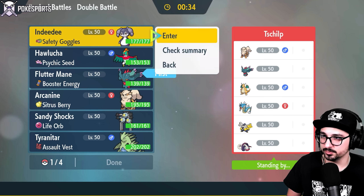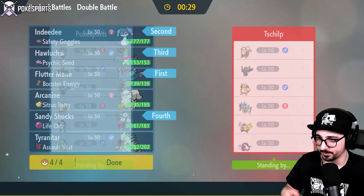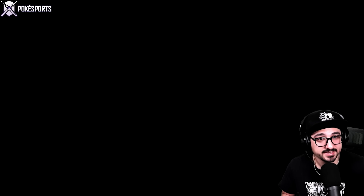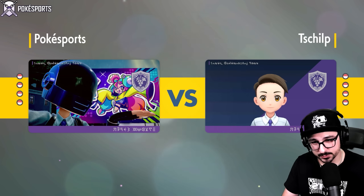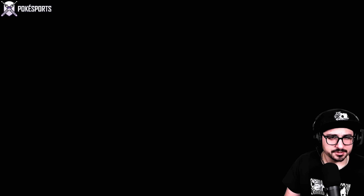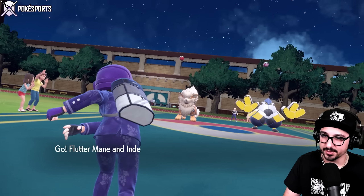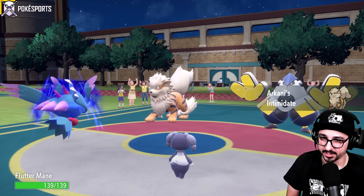The Hawlucha lead might be a little rough though — I didn't consider those double Intimidators until right now. Maybe I just do Indeedee and Flutter Mane, bring Hawlucha in the back, and Sandy Shocks in the back as well. That way I can take care of those Intimidators before I lose my Attack stat. Unfortunately I don't have a Defiant mon on this team, but hopefully Hawlucha can still shine.